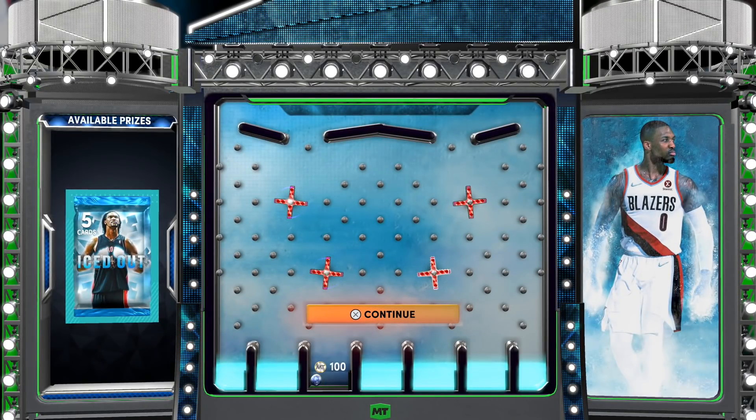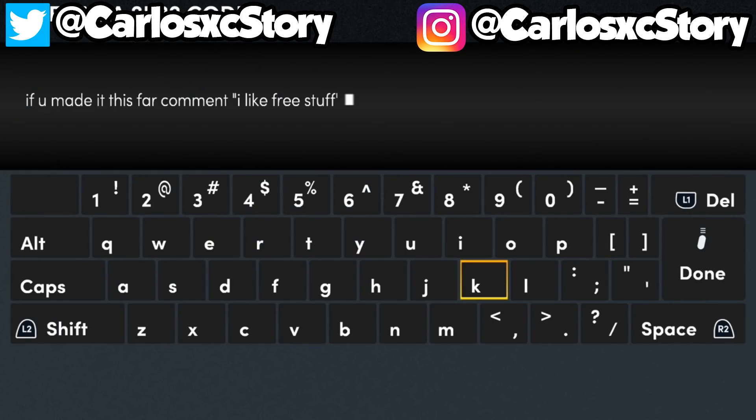2K should definitely start giving us locker codes like these consistently because these were pretty good — guaranteed free stuff all around. That's every single hidden locker code available right now in the game. If you enjoyed it, leave a like, subscribe with notifications on, and comment the best thing you've ever gotten from a free locker code. Make sure to check out the pack opening I did with the new packs, and the no-money-spent squad episode — there are more locker codes in there too.